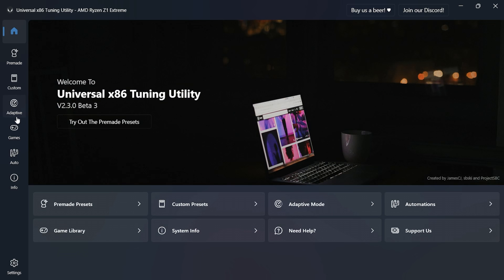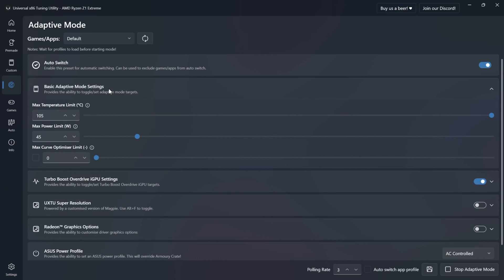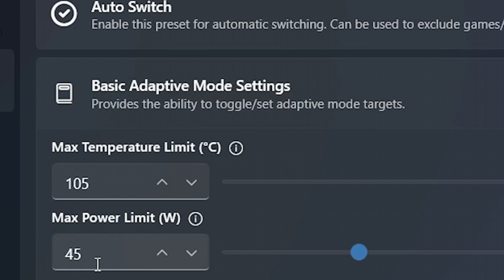Now the next step: let's open the Ryzen Universal utility tool, go to the adaptive mode section, and in the basic adaptive settings you can set the maximum temperature to your preferred limit. I set mine to the maximum 105 degrees, which I can assure with maximum fan speed and good airflow won't be reached in my case. Set the max power limit to 45W, which will be sufficient for optimal clock speed as we'll see later on.